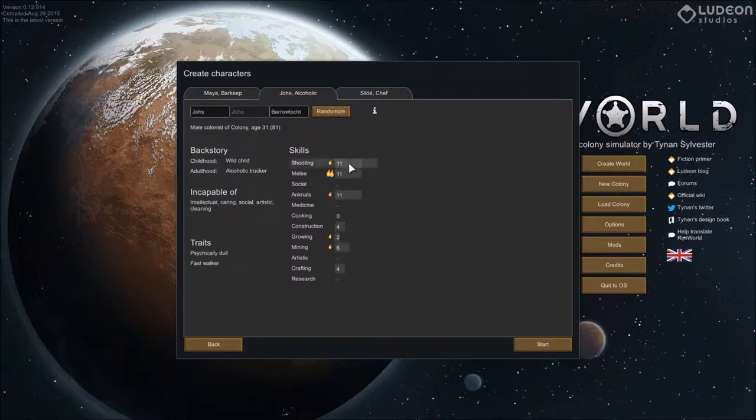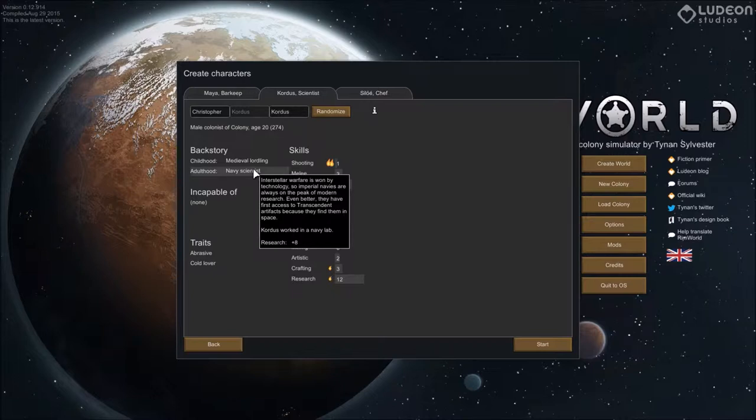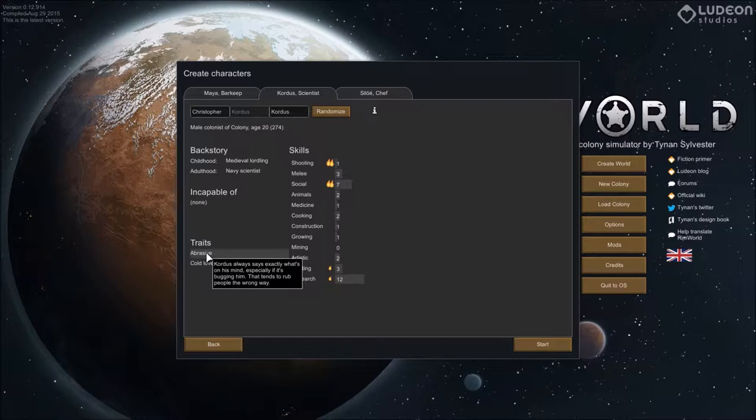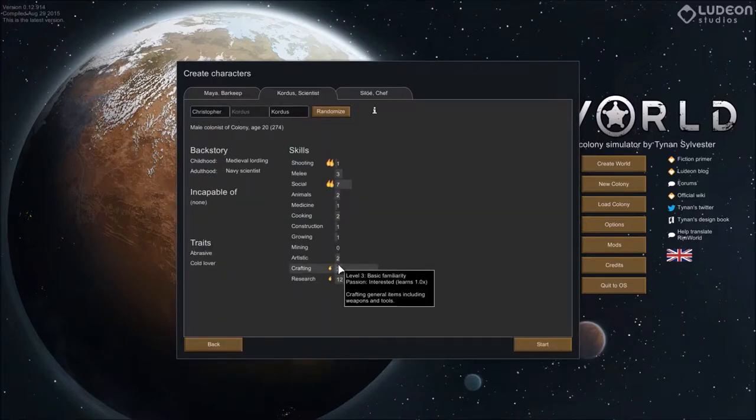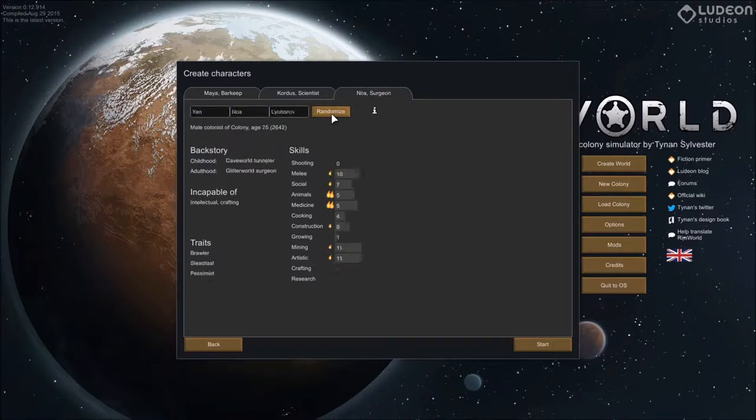We don't want someone that's only good at fighting. We need someone good at crafting and research. This person can research very well — they're chronologically 274 but biologically 20, interesting. They tend to rub people the wrong way and like the cold. Their health is perfect and they have decent social skill, so sure, we'll take them. That gives us two people, but we still need a grower or constructor.